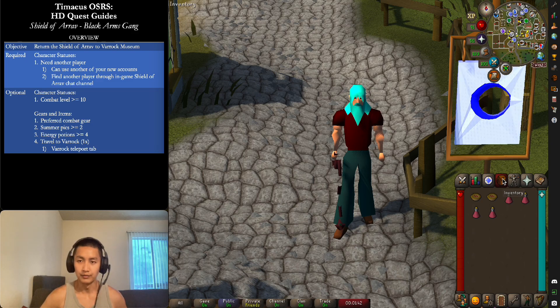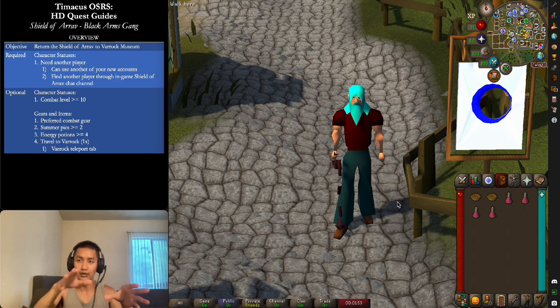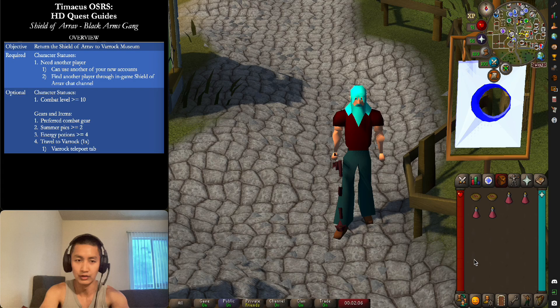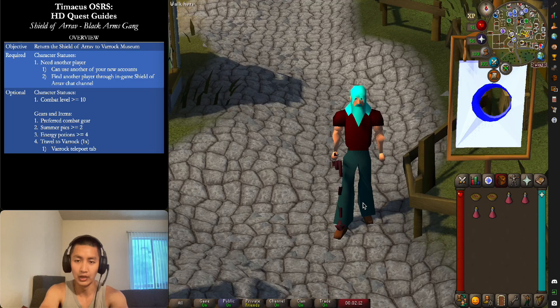Sometimes the players who help you will basically be near the end of the quest with the certificate, which I'll show you at the end. So you can kind of skip a few steps. I'll show you the entire thing so you don't get lost. That's basically how you would find another player if you have no other account to help you out.